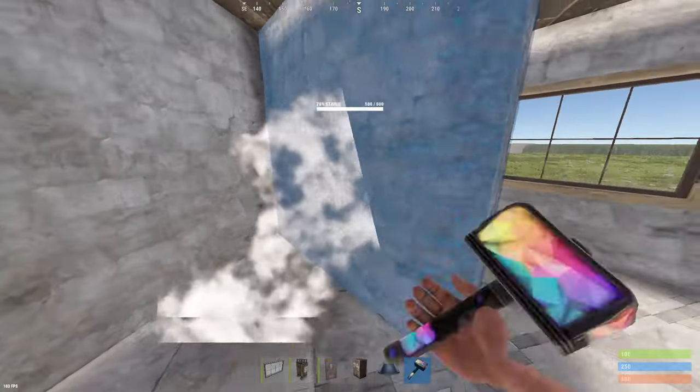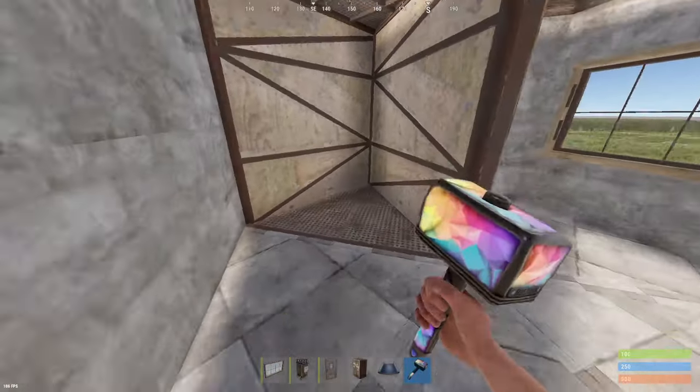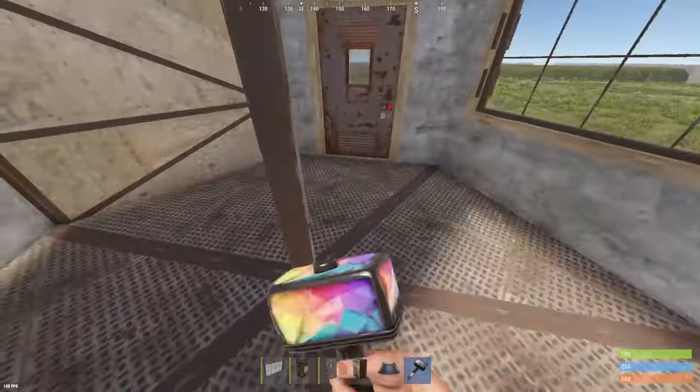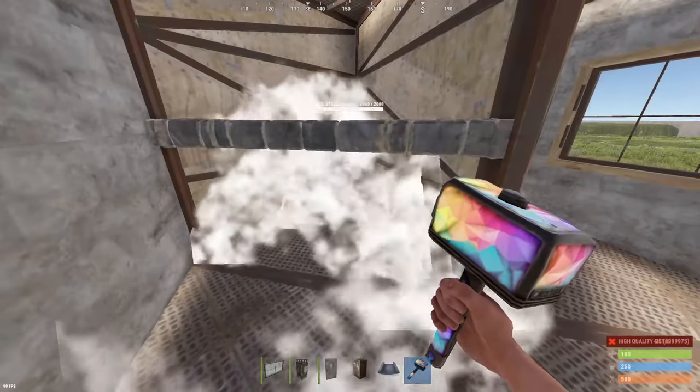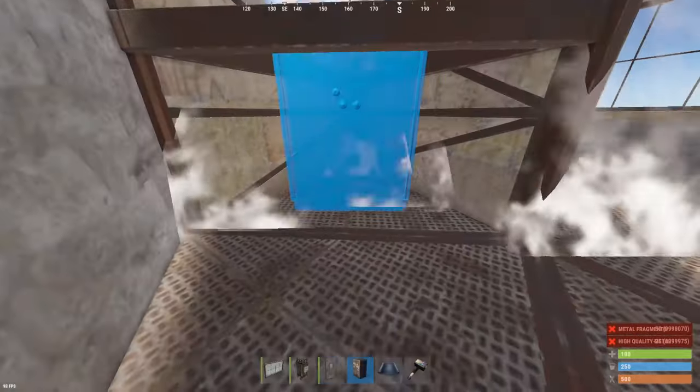Place your doors in a window frame, a wall for your TC room, and I recommend upgrading everything that I do here so you don't get foundation wiped. Then we're going to create a little unlootable TC room here, placing a window down in front of it.